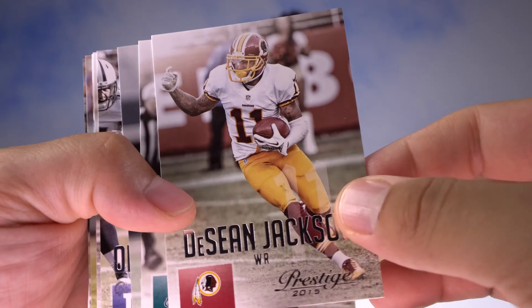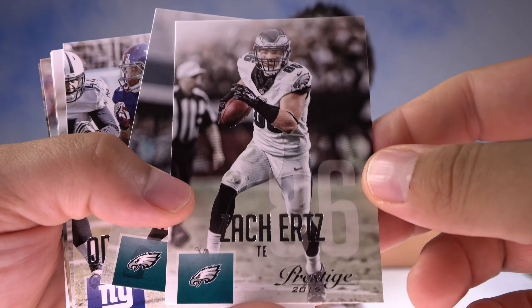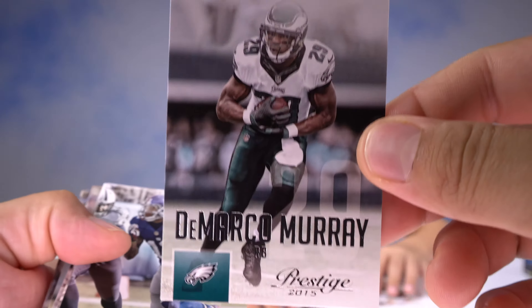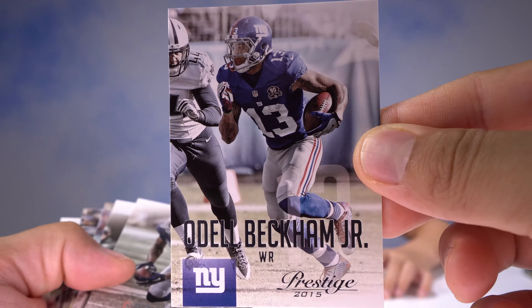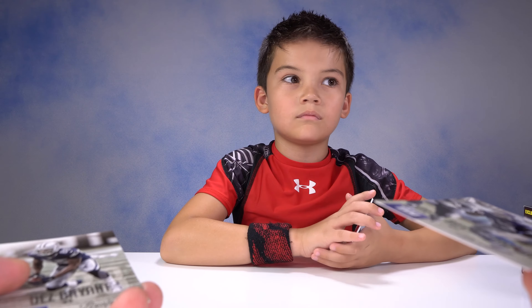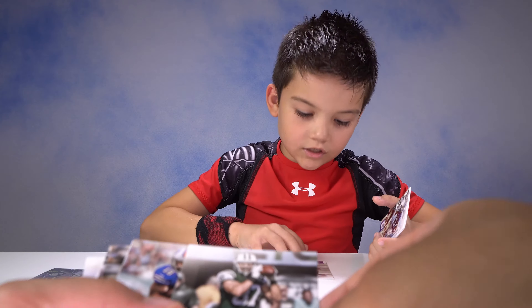Starting off with Deshaun Jackson of the Redskins, Zach Ertz tight end for the Eagles, DeMarco Murray when he was on the Eagles, and Odell Beckham Jr. — have you seen a better catch yet? He's got that catch, it's just unbelievable. We got Dez Bryant of the Cowboys — he's a baller, he did almost one of the best catches too.